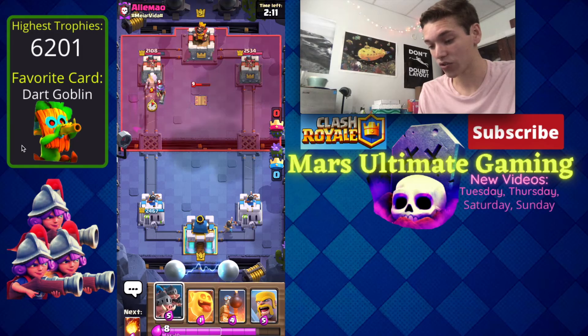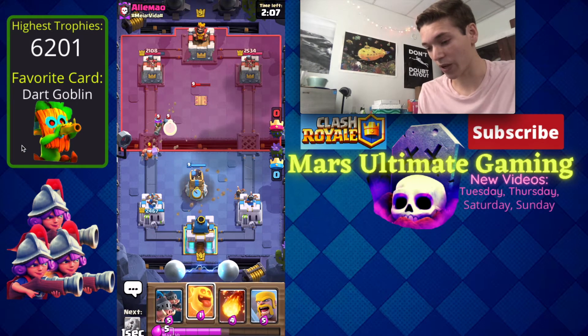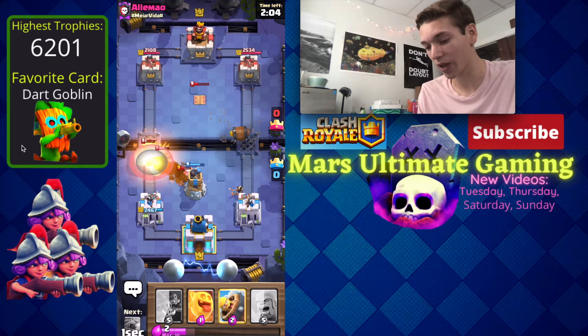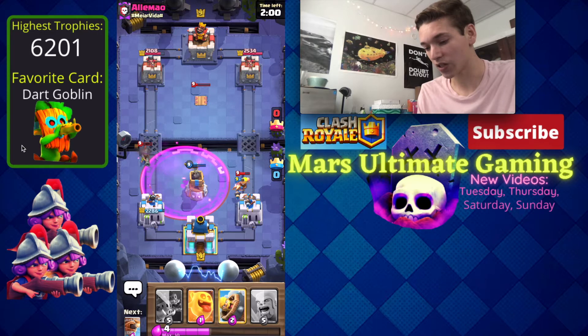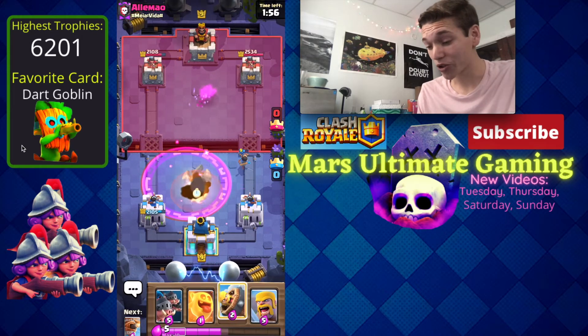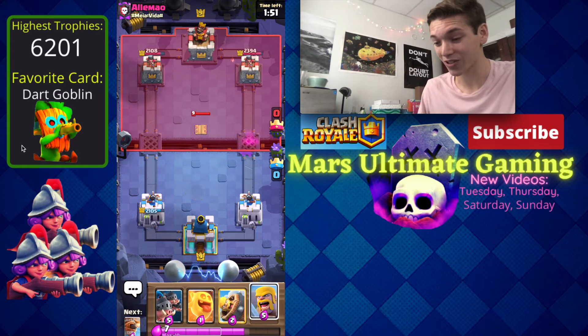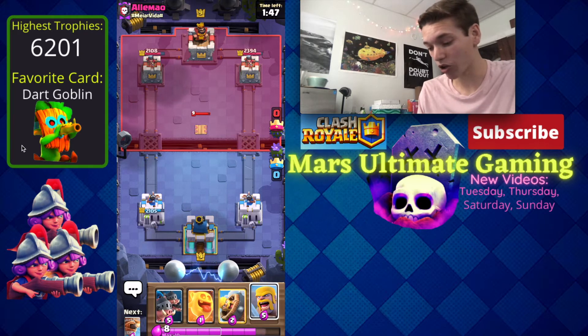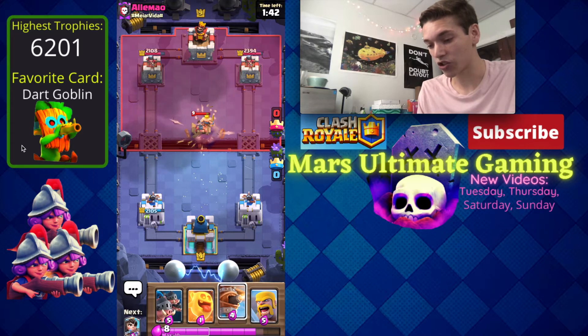He's going to have tesla, musketeer, and goblin gang — and that's exactly why I went in for the flying machine in the back, because we get three hits right there. Now he's going to go in for a lumberjack and a mini pekka, so I'll just fireball here and hit the mini pekka and the musketeer. His musketeer still got two hits but that could have been way worse. His tesla is going to be his main stopper for the royal hogs, so I'm going to go for a barb barrel right on top of the tesla.